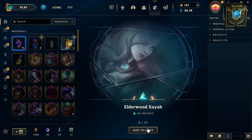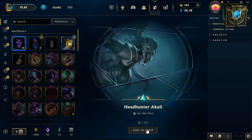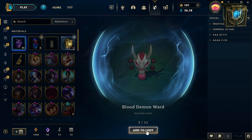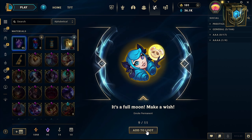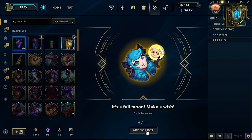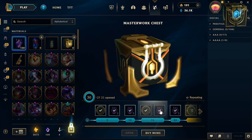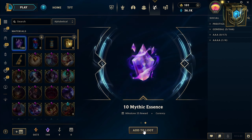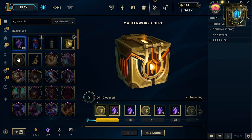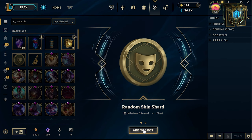Storm dragon — we've seen this one. I will craft this skin. Emote. Orange essence. And an epic skin shard. Random.